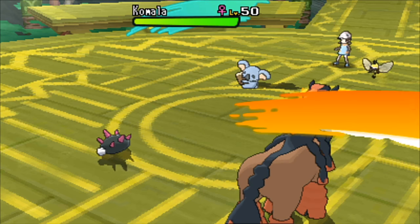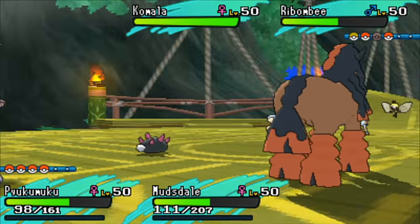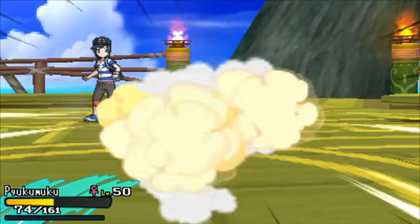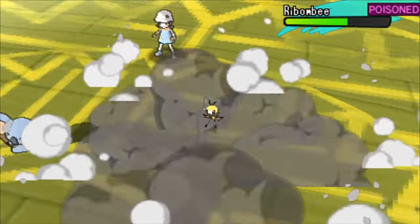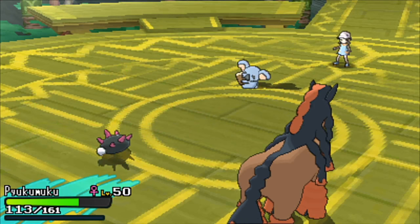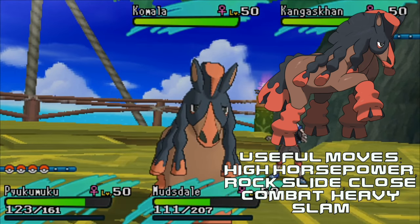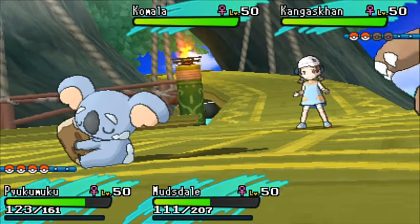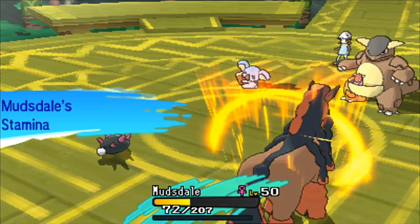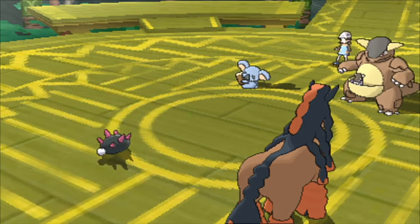For Mudsdale, it's a really good pairing because every Electric type that wants to threaten Pukumuku, Mudsdale just laughs at. I think the best item for Mudsdale is Assault Vest — it boosts its special defense alongside its base 100 HP, and with the ability Stamina you're boosting your physical defense as it takes hits, so you're just going to be bulky all around. The best EV spread is max HP and max attack with an Adamant nature, with the moves High Horsepower, Rock Slide, Close Combat, and Heavy Slam. High Horsepower is pretty much Earthquake but hits one target, while you can hit a lot of stuff extremely hard while Pukumuku sits there being fat and annoying.